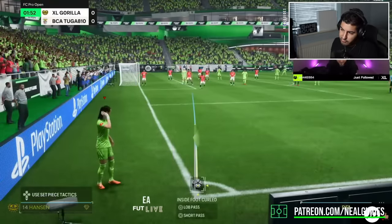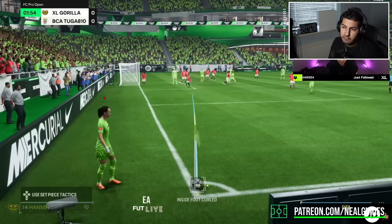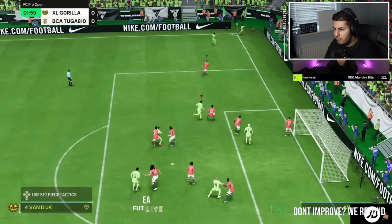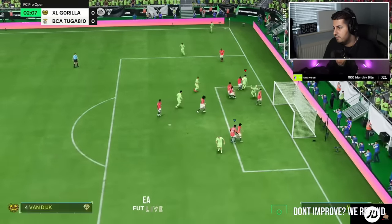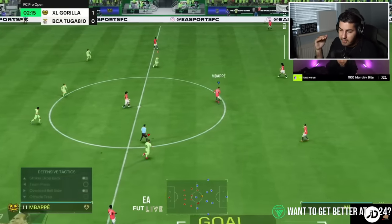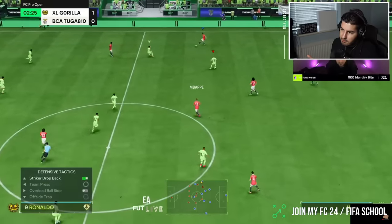Now you're going to see certain things in this gameplay. This is Tuga versus Guerrilla — two fantastic top tier pro players in my opinion. This player lock thing is something I don't even know how to defend right now. But that is the mechanical abuse they would use to get the advantage. Have a look at their gameplay normally.